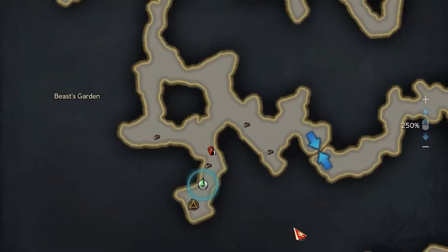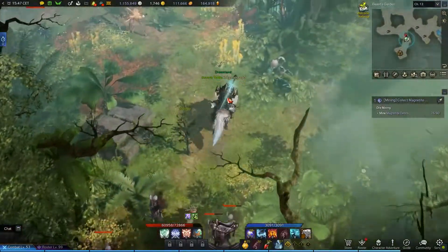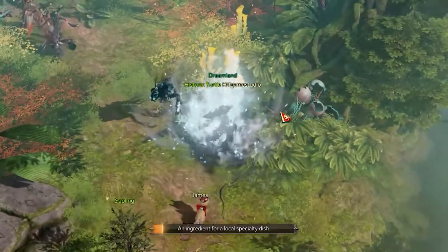The first spawn point is at the end of the tripod passage. Here you will be able to interact with the ground in front of the yellow plant.